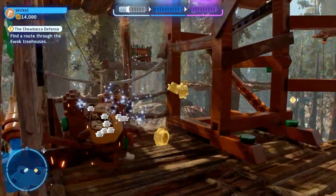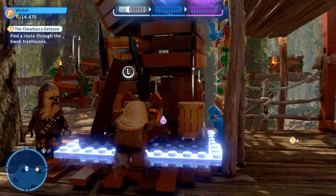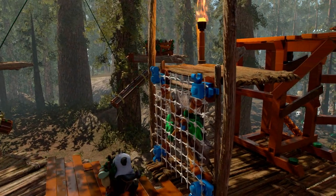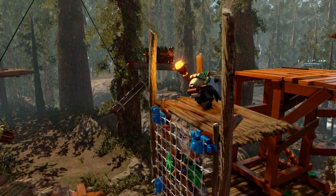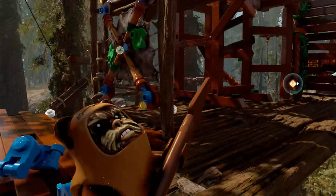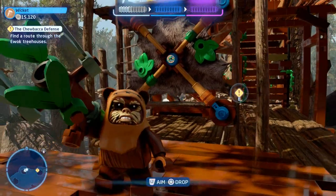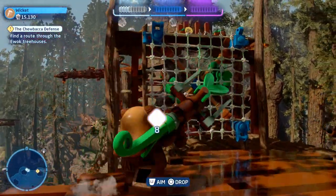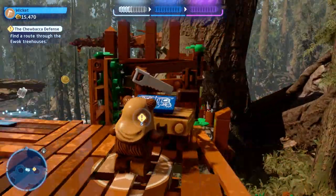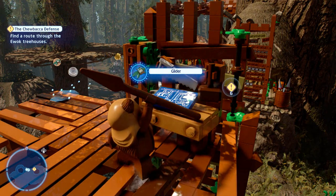We head down and around what seems like a dead end, but there's actually a box we can slide on what used to be the checkerboard path — though it's not really checkerboard anymore, I'll have to come up with a new term. We toss another net up to reach the top, and there's one more learning station — Wicket gets learned.